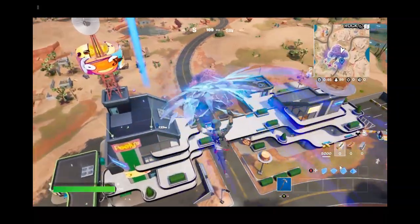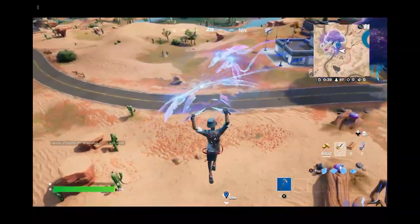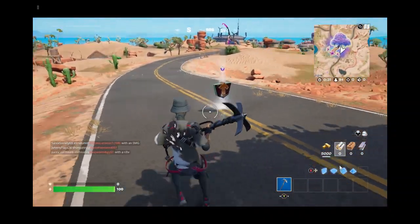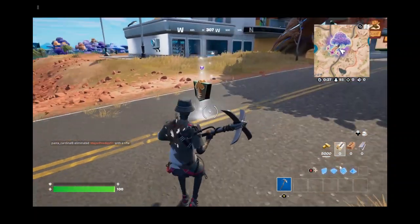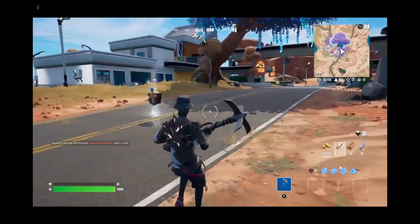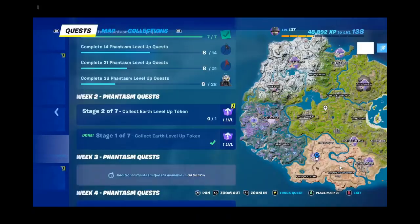It's nice to have it back. It should show up on the map — here we go. There it is, the Earth Level Up Token. It's golden. It's right outside this tree. This is a new habit of putting tokens right outside a tree, so let's get it and earn our one level. There it is, first one — got a level!